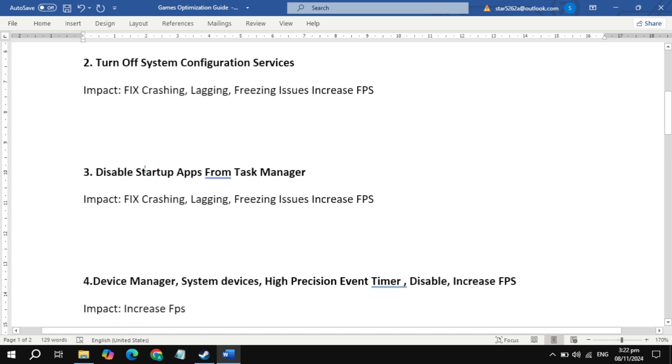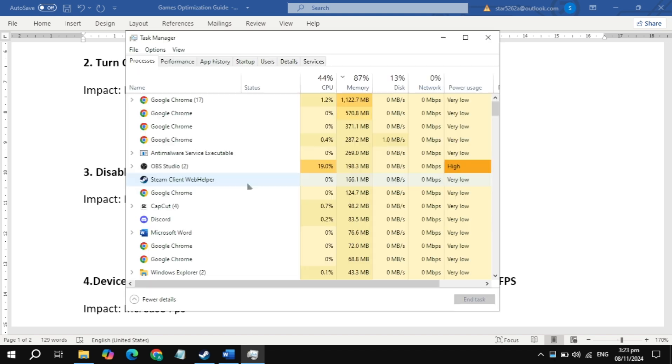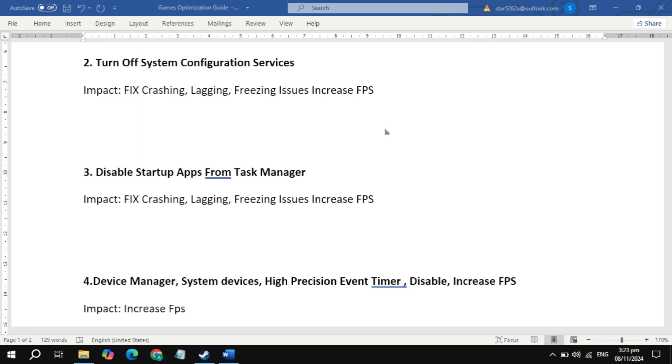The next important setting is to disable startup apps. Right-click on your taskbar and open the Task Manager, then go to the Startup Applications tab. Here, simply disable all the background applications, because when you start your PC these applications start automatically without permission, causing high CPU usage and causing your game to crash, freeze, or lag. So just disable all of these.